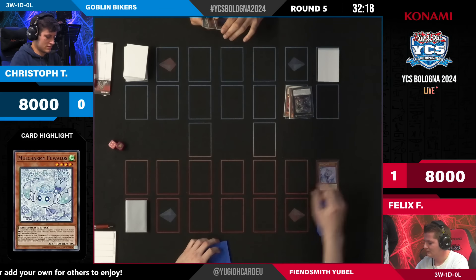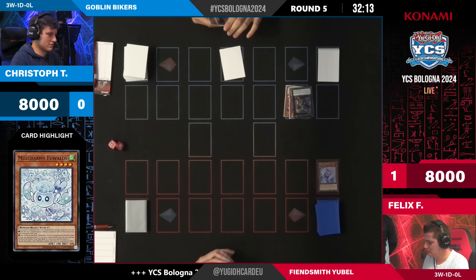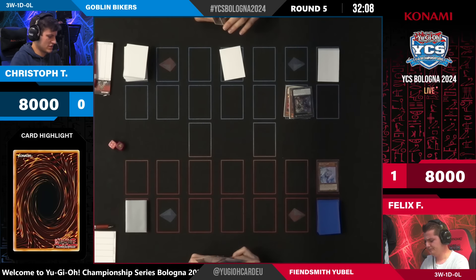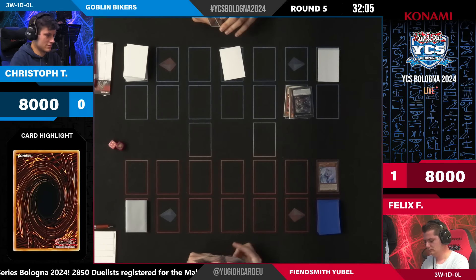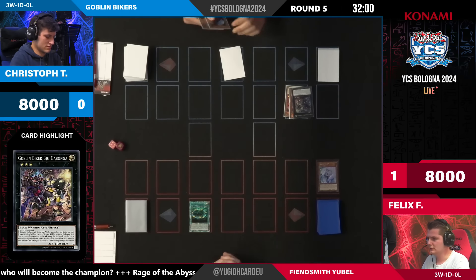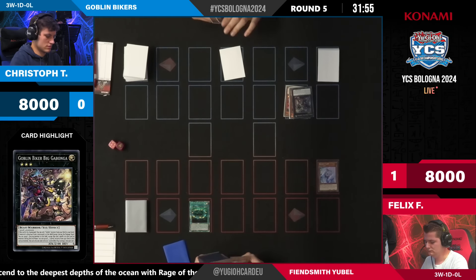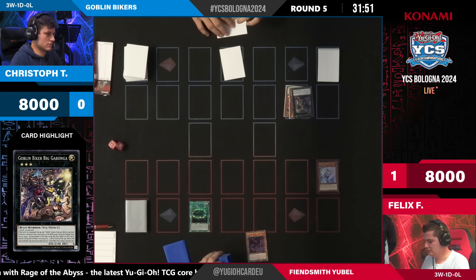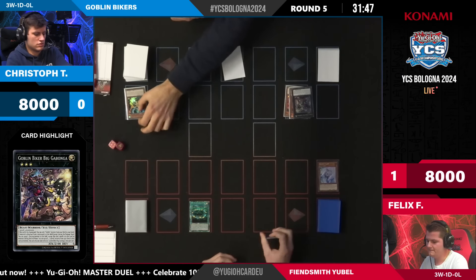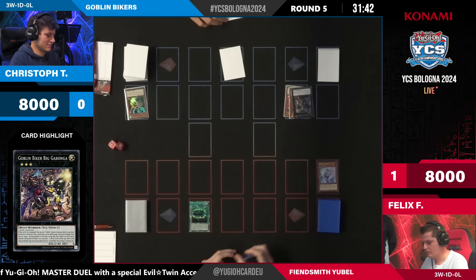There's the effect of Fuwalos as well from Felix, shutting down the Big Kabanga. We're setting a card and passing it back over to Felix. Now we saw how much his Yubel deck could do in the first game — how good is it going to be going second against the Big Kabanga? To be fair, this Big Kabanga is not negated anymore — it's again an interruption on the opponent's turn. But it's a bit of a liability because now you can run into it with Nightmare Pain on your field. We're searching Dark Beckoning Beast off Opening of the Spirit Gates — but there's Fuwalos and Lockbird. Leo, you saw it correctly, so that's a good start for Christoph.